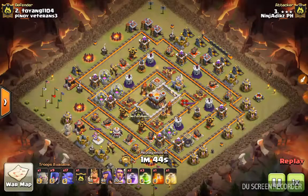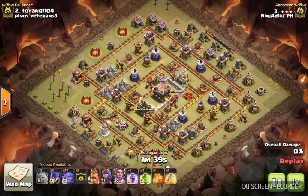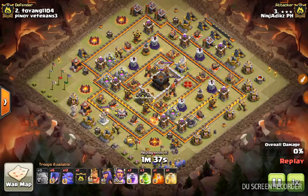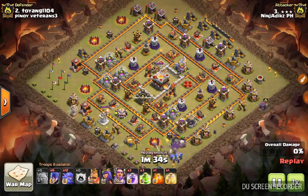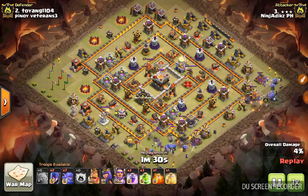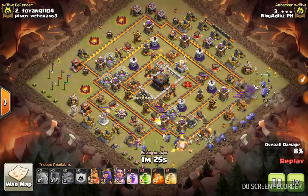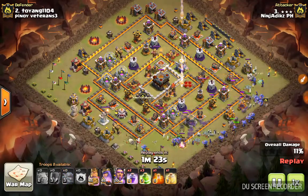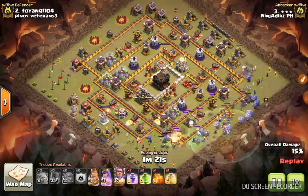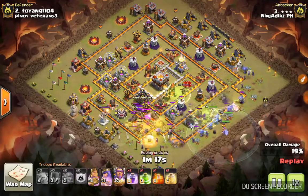I'm going to show this — it's a fail but I'm showing it anyway just for reference, so in case we see the base again. This base is really familiar. Every time we face a CPU clan it seems like they use this base. I think this was from a Dark Lurid clan, and Dark Lurid is one of the most dominant clans in CWL. They make really good bases, so as soon as they post a base, others pick it up — I recognized it right away.